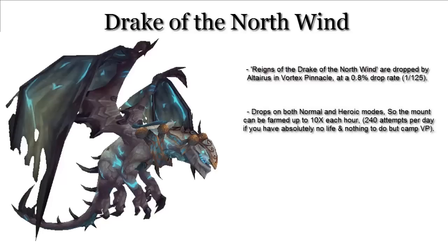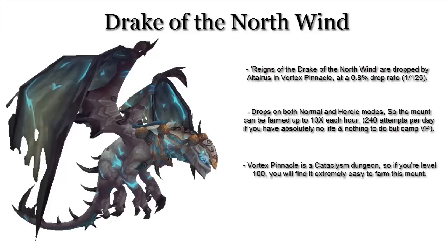The mount can be dropped on either normal or heroic mode, so you can farm this mount by running the normal mode dungeon 10 times every single hour. The Vortex Pinnacle dungeon was released in Cataclysm, so in 2015 at level 100 you will find it very easy to complete this dungeon and farm this mount, as you'll be able to one-hit pretty much every piece of trash and even boss inside the Vortex Pinnacle.